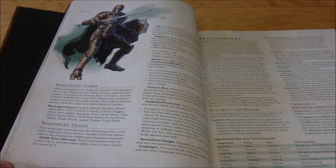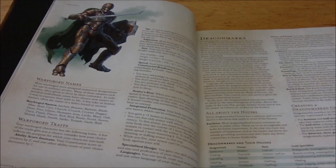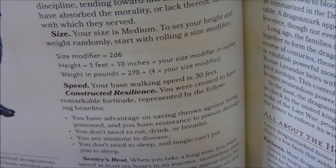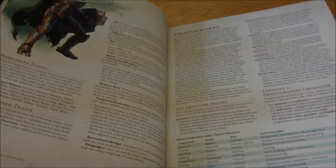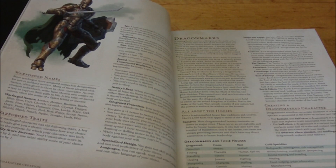In this published version, the Warforged gets +2 to Con and +1 to an ability score of your choice. One thing I do like about this book for all the races is it lets you randomly determine your starting height and weight by rolling extra dice as modifiers — it's awesome and really reminds me of Advanced Dungeons & Dragons. I'm sure for other people who started with AD&D, it'll be nice to see that come back.